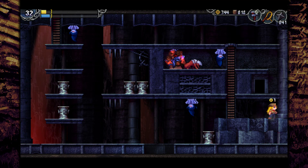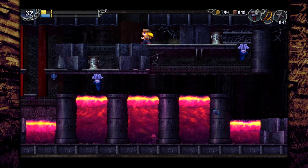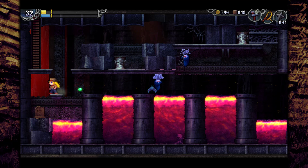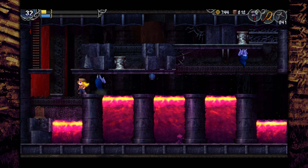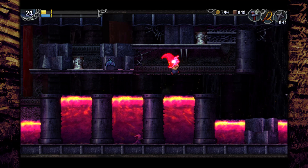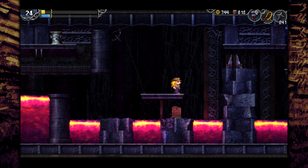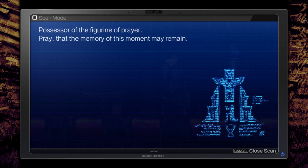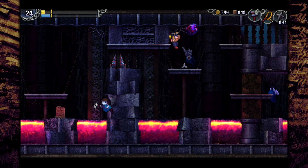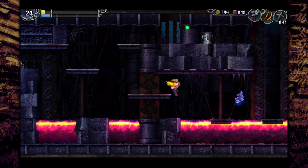Let's see if I can get knocked off to reach that door, but I think it needs a double jump to access. Let's see if I can make my way back across here. There are hell drops there, not that they serve much purpose at the moment.